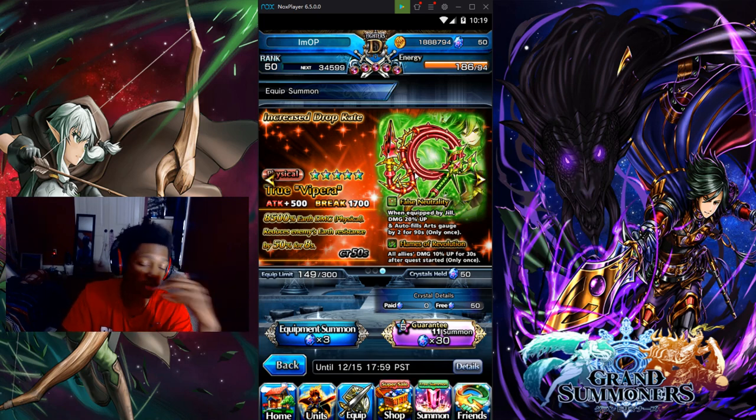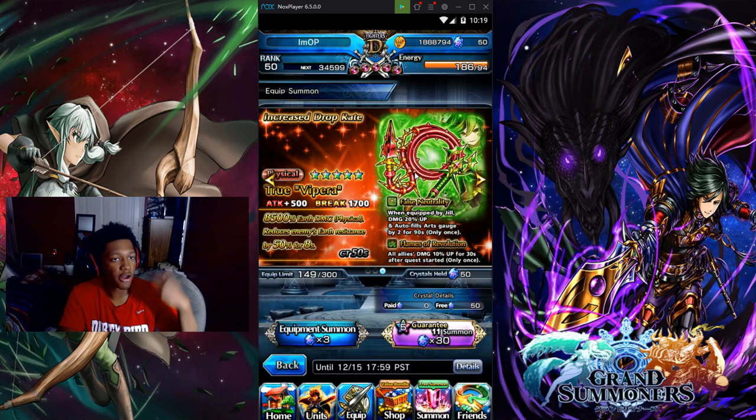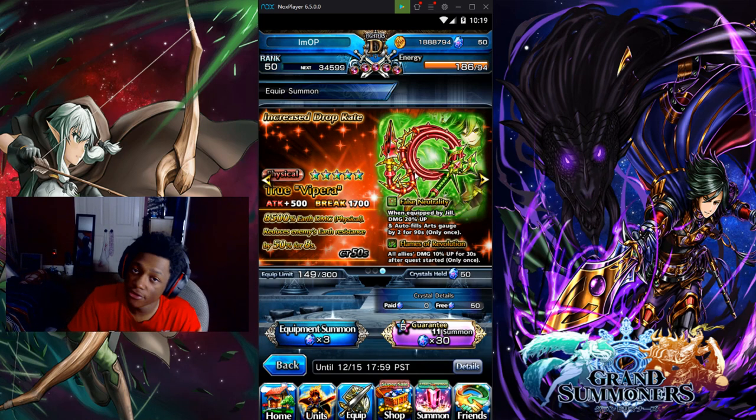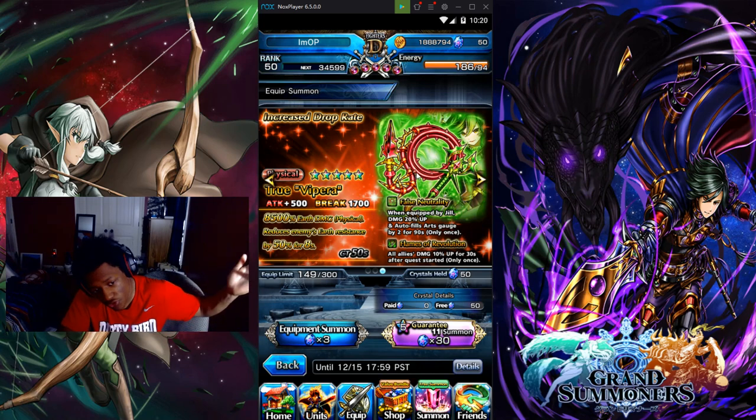This equip fills the art gauge by 2 for 90 seconds only once for her, which is great for getting the art gauge up for her true arts. Once you activate the true arts, you get the clone, and then you come back to regular arts — you can get off regular arts about three times without her true arts. I also had other support characters using support equips like Arcanite, Magium, and Steel Mask, so giving out art gauge to other units is really great.